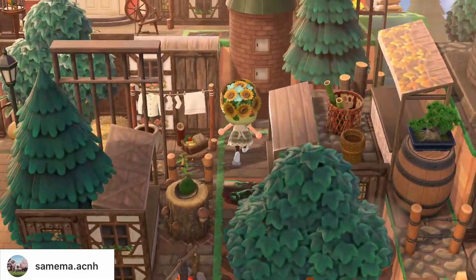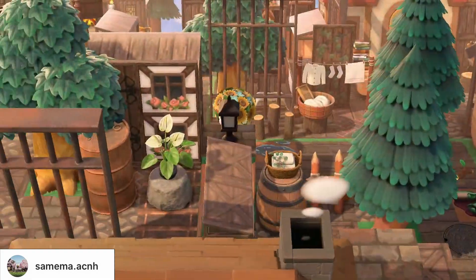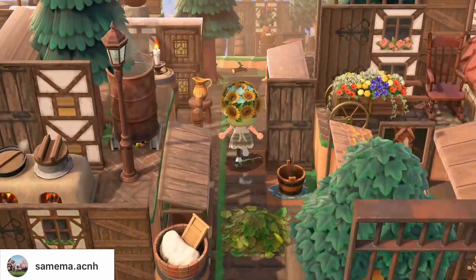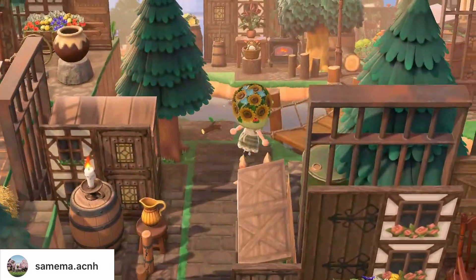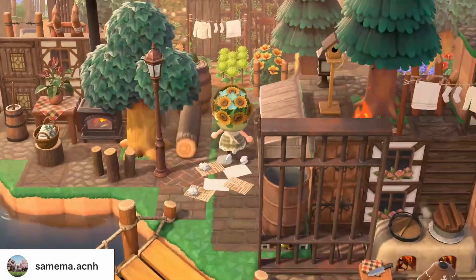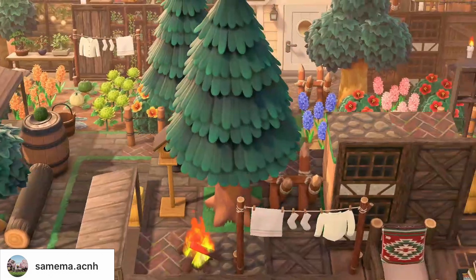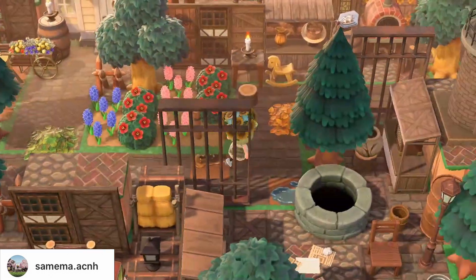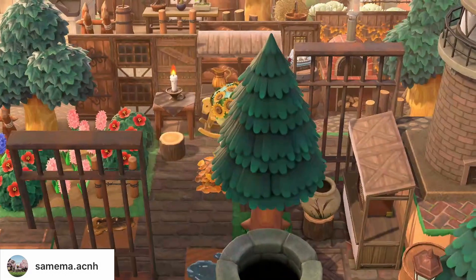Some of the most used items on Samima's island, since she did a lot of buildings, are simple panels as well as stalls. There's generally a bunch of dark wood and farm items, as there are quite a few farms with this theme. Villagers are pretty much like cottage core islands — you're probably trying to focus on more realistic villagers.